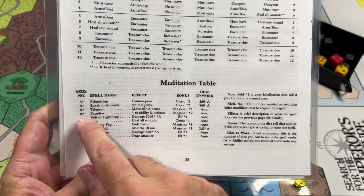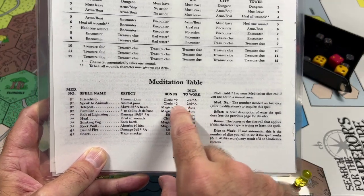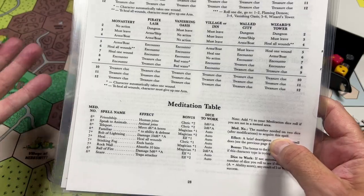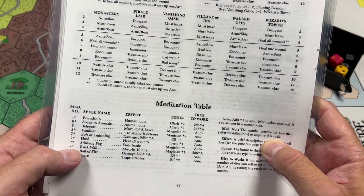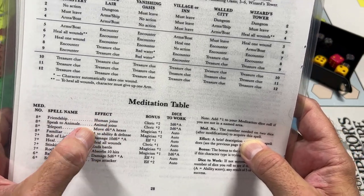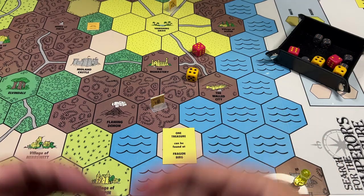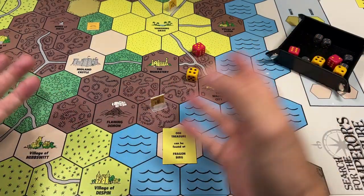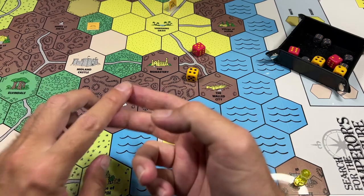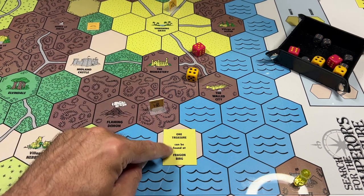If you wanted to gather a Speak to Animals spell you'd need to roll an eight or higher, but the cleric gives a plus two to that roll. The Speak to Animals spell lets you charm an animal encounter so it can join you. The Friendship spell lets you charm a human encounter so they join you. As you gain more companions on your journey you become stronger, because they can attack in addition to you, take wounds, and you can give companions weapons and armor to make them stronger.